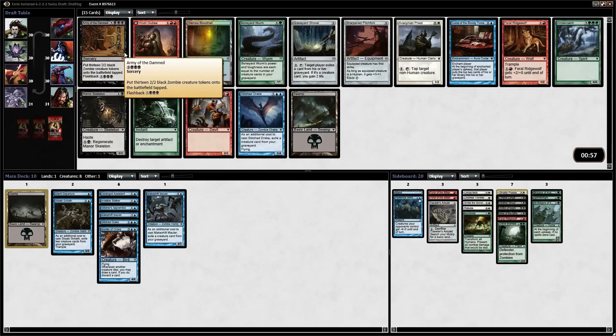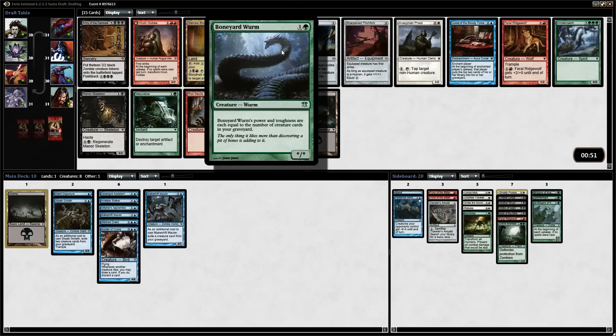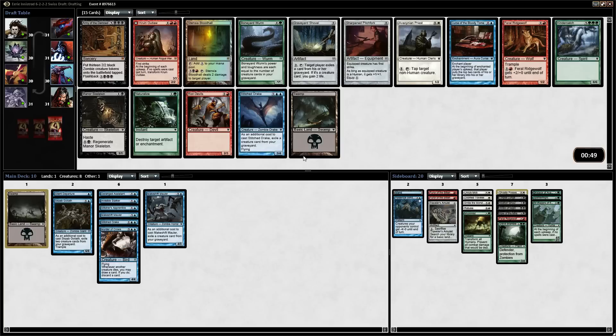Alright, so in this pack we have an Army of the Damned, which is okay but hard to get up to eight mana. We have another Stitch Drake, which I really think we want. The Boneyard Worm is okay — it's really more powerful when you can rely on Mulches and other ways to fill up your graveyard. But we're kind of getting rid of stuff with the Makeshift Maulers and the Stitch Drakes. I think Stitch Drake is the obvious choice here.